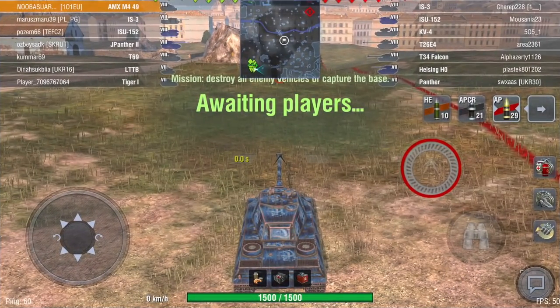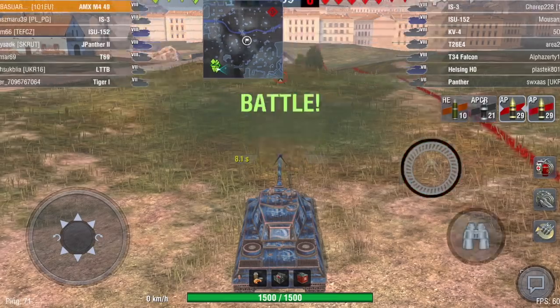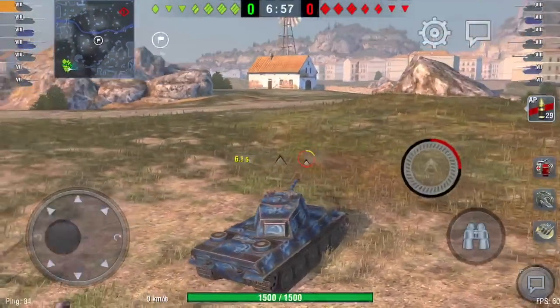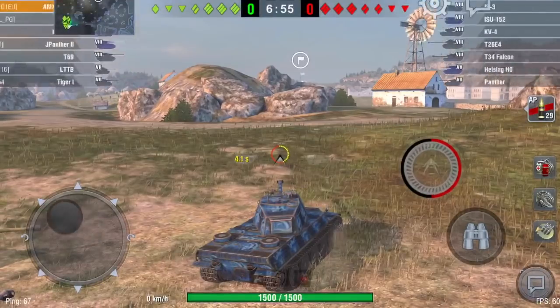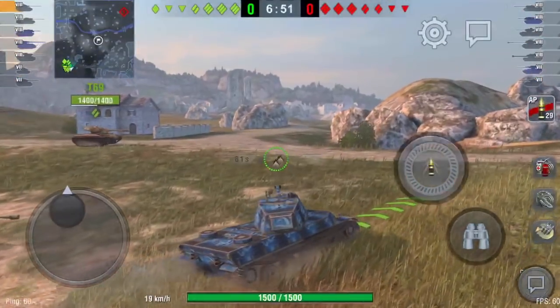Let's go have a look at the game. I've got the World Cup camo on her there — France won the World Cup, fair play to them, a little 'bleu' as they say in France. So let's march, as they say. This map is actually pretty good for this tank because there's a lot of hills, so you can get hull down.